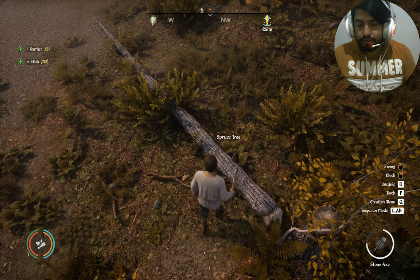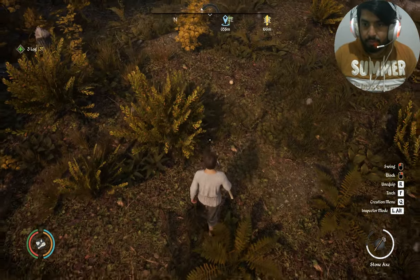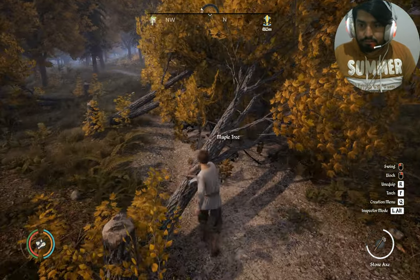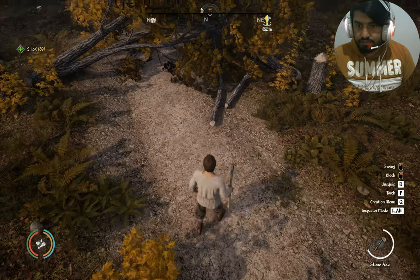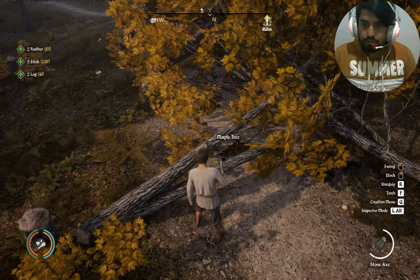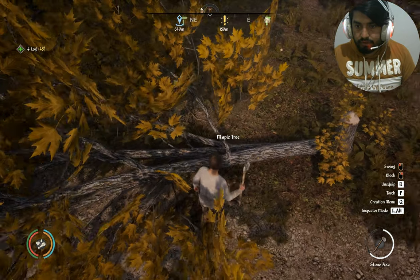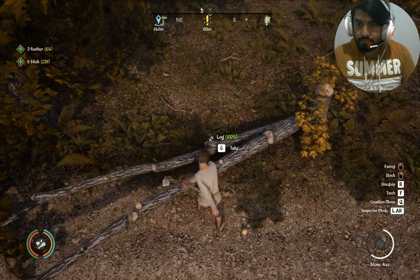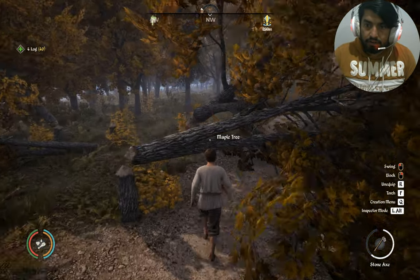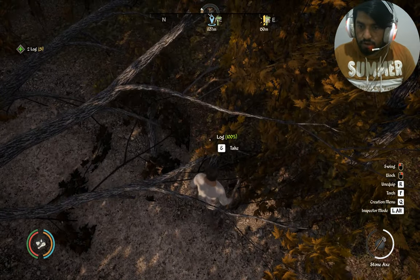First of all I have to cut down these trees to make logs, and I need planks. I don't know how to make planks but I will try to make them as well. Maybe I can use some other weapon that can give me planks too. Let's try this. I have cut down a lot of trees so first I have to just collect these. It's taking forever - it's taking so much time. It's not easy to just grab a lot of trees with your bare hands. I need a lot of axes as well. I built five to six axes for cutting down these trees.